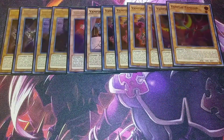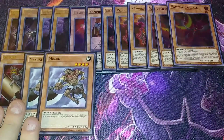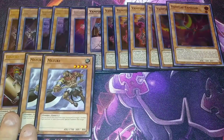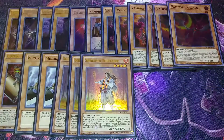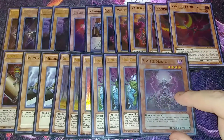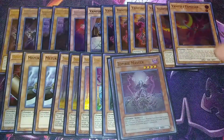For zombie support, I play one copy of Gozuki — essentially a Foolish Burial — and two copies of Mezuki. I bumped Mezuki down to two after a conversation on one of Cali Fx's videos. The deck moves so fast with everything else that two is plenty. I also play three copies of Shiranui Solitaire to summon Unizombie, three copies of Unizombie because it helps with so many plays, and one copy of Zombie Master which revives any level four or lower zombie from your graveyard.